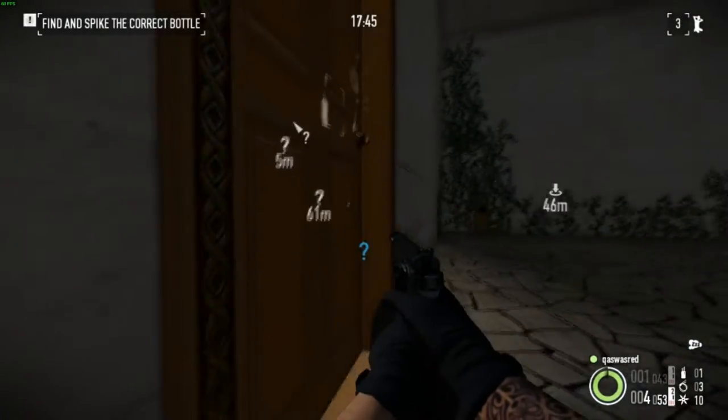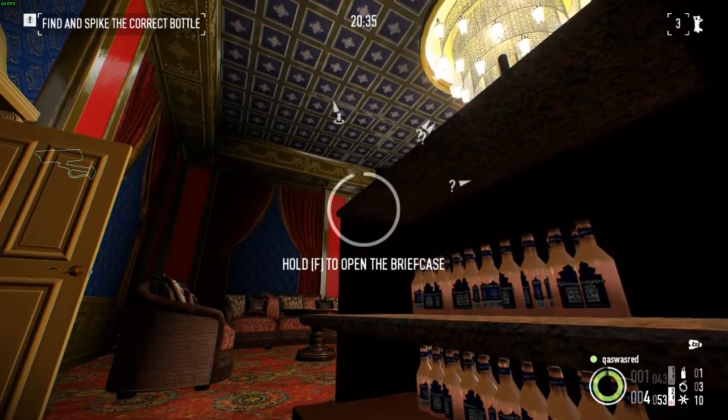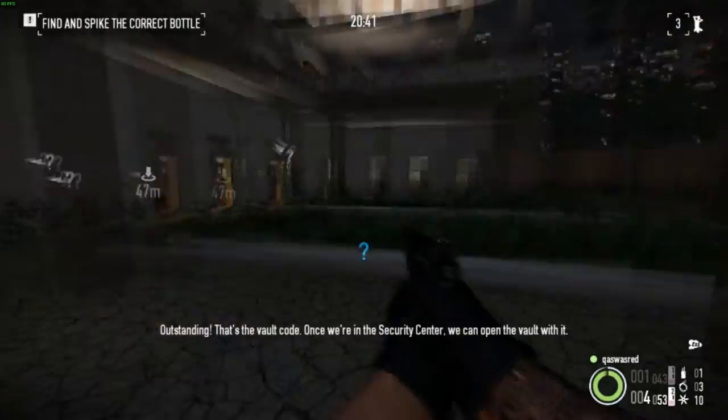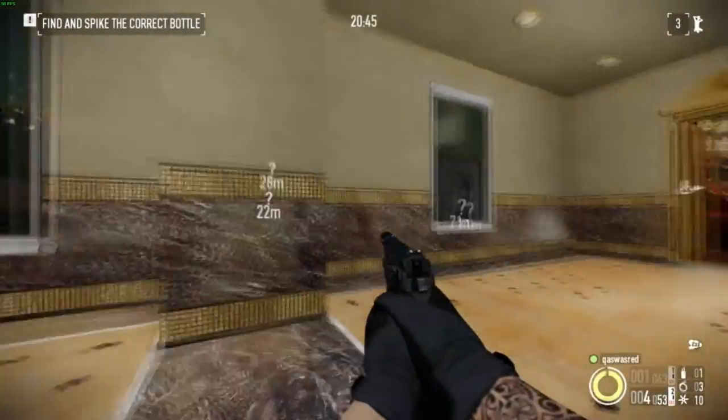This is the VIP room - this is where the third briefcase is. Red nine. The bottle wasn't there, it was green, which means it is upstairs.